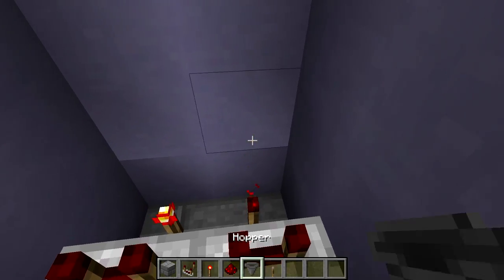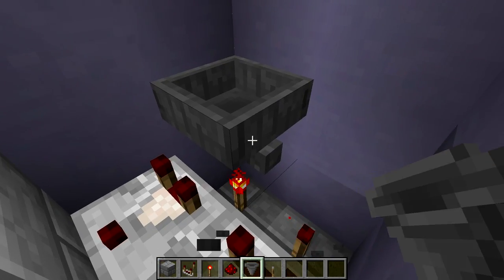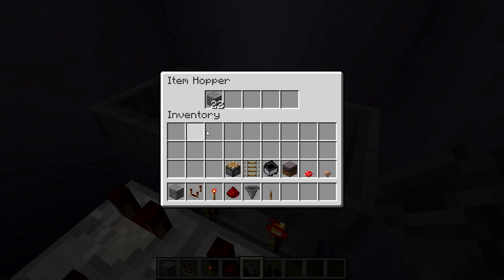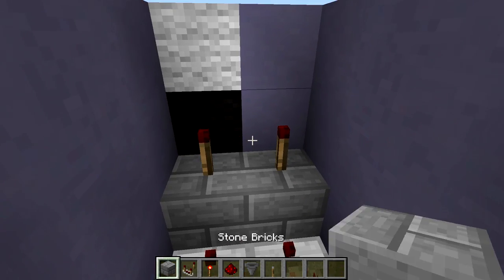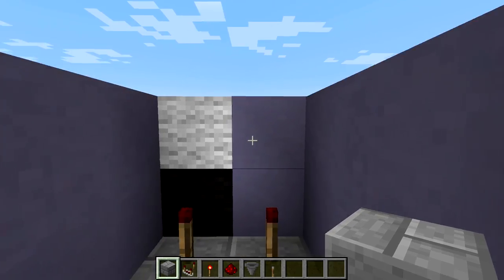Above these torches we want two more hoppers facing into each other. In these we want exactly 22 blocks — it cannot be more than that. And then above these torches is where our output is going to be for our pistons.